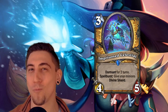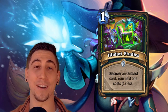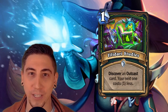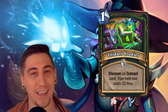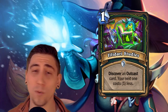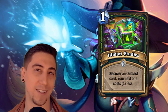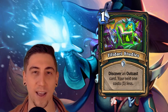I could definitely see Imprisoned Celestial being used in more than one paladin archetype. The second honorable mention is Illidari Studies, the new Demon Hunter studies card. It lets you discover an outcast card and the next one costs one less. There are only 11 outcast cards in standard, so with three discover options you have a good chance of finding exactly what you want — like a Skull of Gul'dan on turn six. When you discover it, the card is automatically placed on the right side of your hand so it's already outcasted. About three or four of the outcast cards draw cards, so this almost guarantees card draw or a strong outcast card for later.